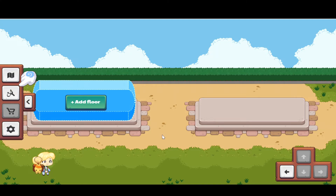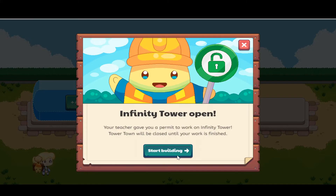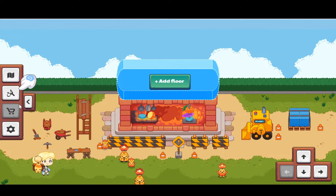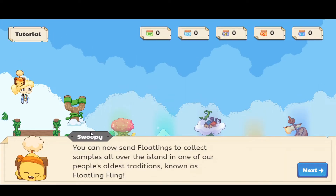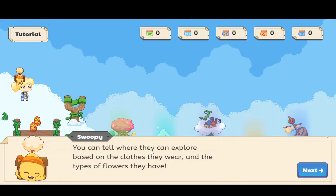Now we can use the Sleep Shop — all the floatlings seem to be sleeping. Let's go to the Floatling Fling. You can send floatlings to collect samples all over the island — it's one of the oldest floatling traditions. You position a floatling in the slingshot. Floatlings must be launched into areas where they're able to explore, and you can tell where they can go based on the clothes they wear and the type of flowers they have.